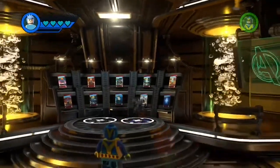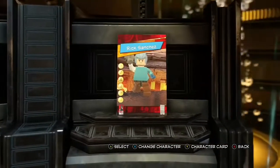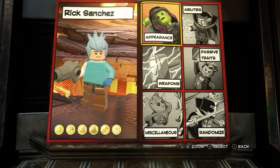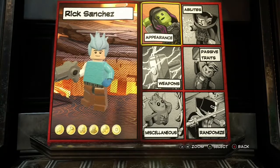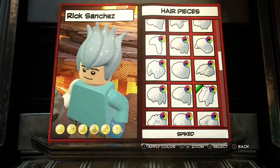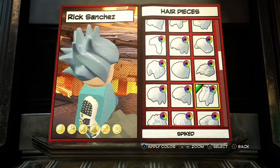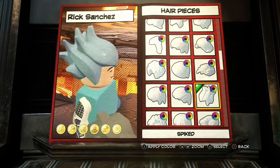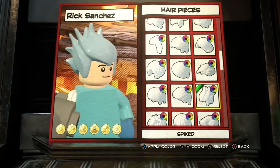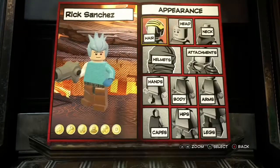He's actually a really easy character to make. I use just a lot of the basic stuff, but you can do something different or something better. The best thing about this game is the amount of customization you can do — that was severely lacking in other Lego games. This Lego game has way more customization options. This spiked hair is really similar to Rick's, so go for that.